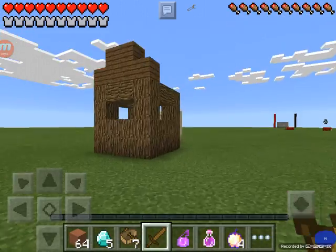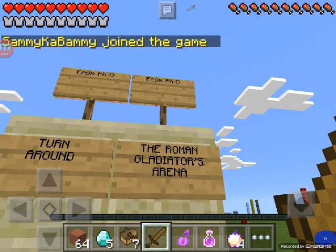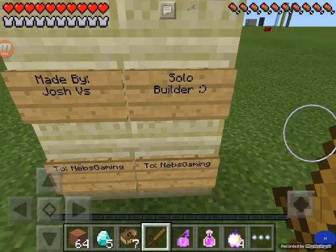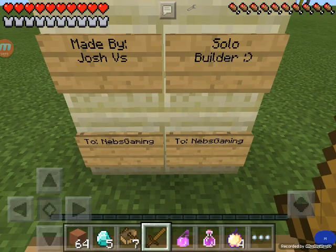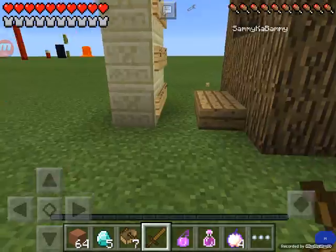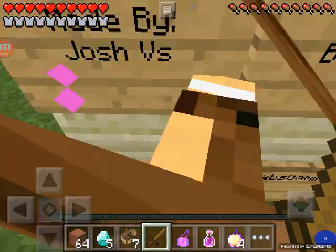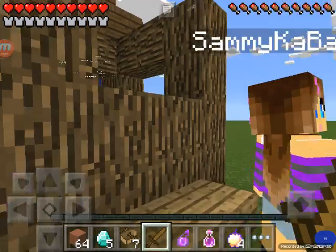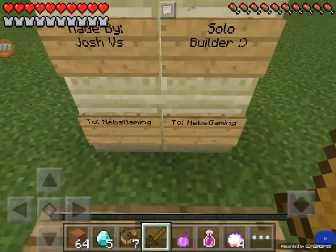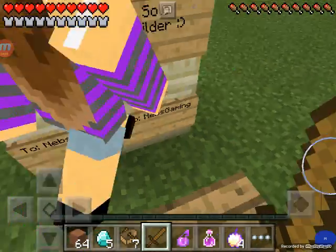While you guys are trading, I'm gonna give credit to these guys. From PH, the Roman Gladiator Arena made by Josh vs. Solo Builder — this is a really nice build. It's to Nebs Gaming. If you guys know them, they are the creators of Battlefield Friends. Nebs Gaming is also a Minecraft PE YouTuber. We'll put a link to his channel.